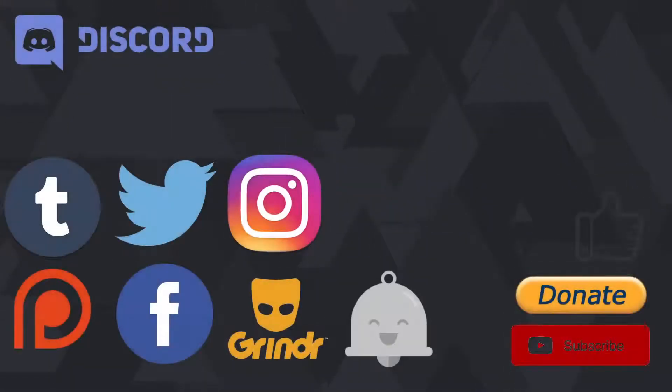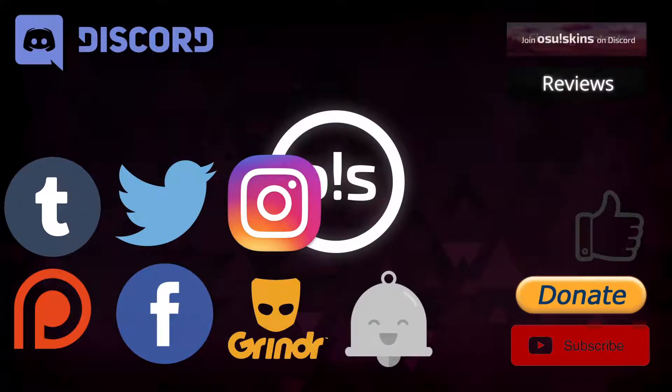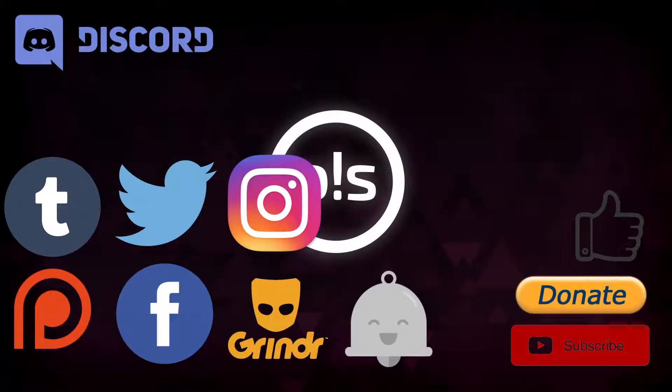Before we get started, make sure you follow us on Twitter, join our Discord, follow our Facebook page, support us on Patreon, follow us on Instagram, donate to us, add us on Grindr, follow our Tumblr, use our signatures, download our outdated wallpaper, subscribe, click the like button, comment, and click the bell button to be reminded whenever we upload.